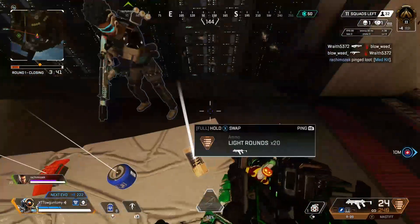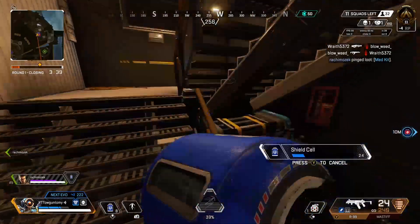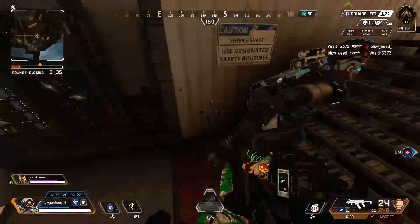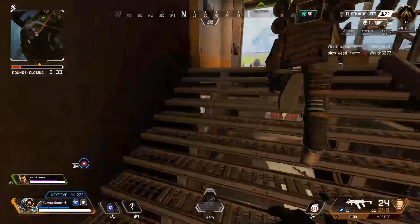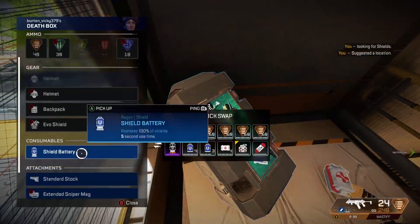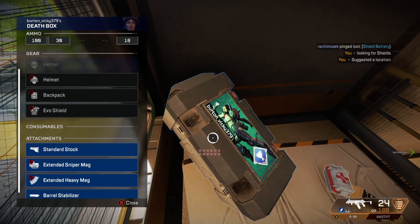Give me a sec. Recharging shields. Care package touching down — they usually carry red platforms. Let's move this way. I need shields. Shield battery here.